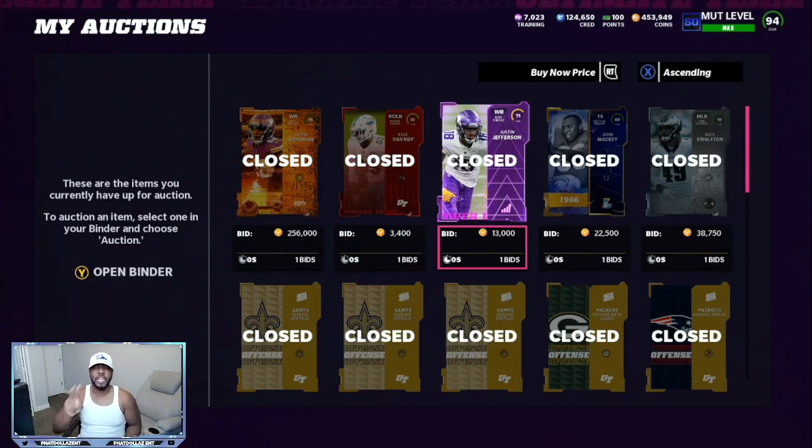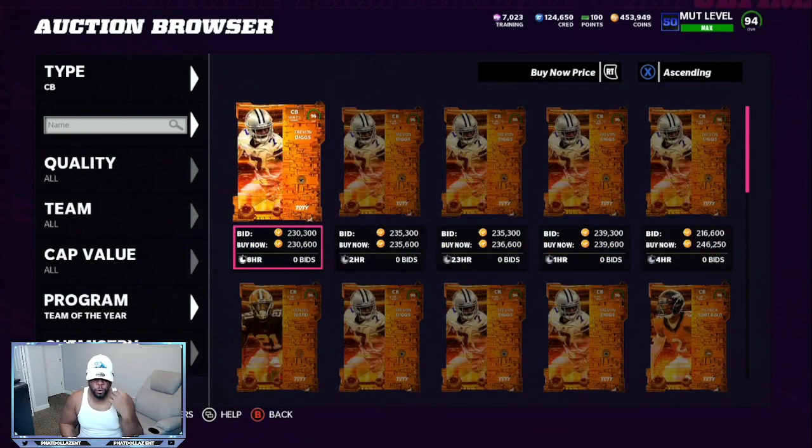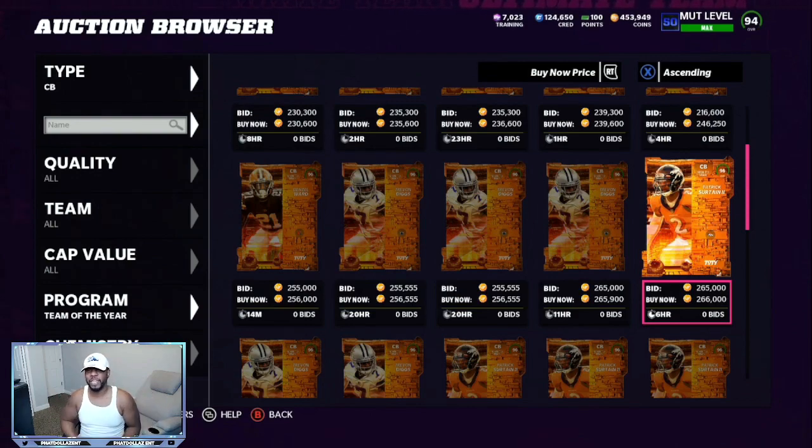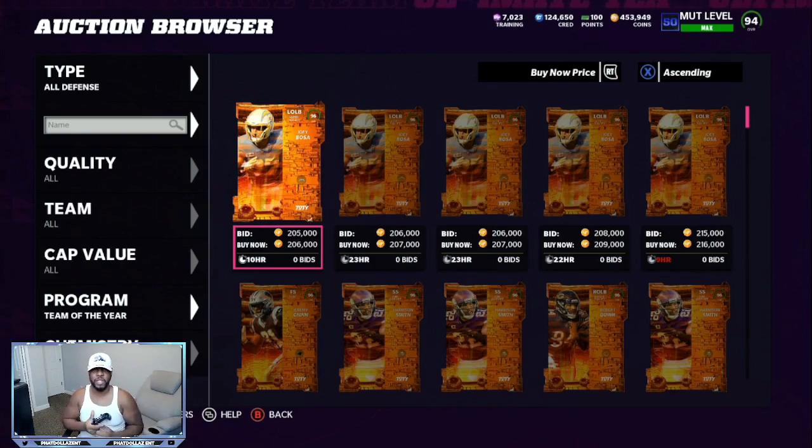There are two more other team of the year cards going for way more. Do your research and take a little bit of time. Some team of the year cards are still going for 275, 277, 280,000 — giving you about a 28 to 30,000 coin profit — but you have to make sure their price doesn't drop like Justin Jefferson did. If you go to the cornerback section, Patrick Surtain's cheapest version with the same pieces needed is still at 266,000, giving you another 8 to 9,000 over what I got — closer to about 17,000 profit. Just filter between different positions and go make yourself some coins.